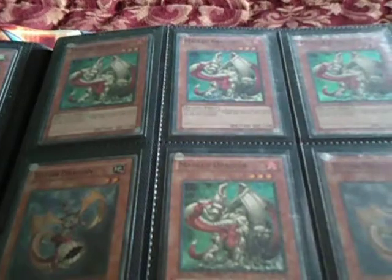Gold Super and Dual Terminal Exploiter. The Masked Dragons are Super. I have 4 Supers and a Dual Terminal.